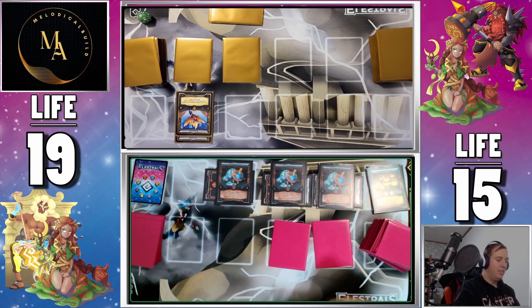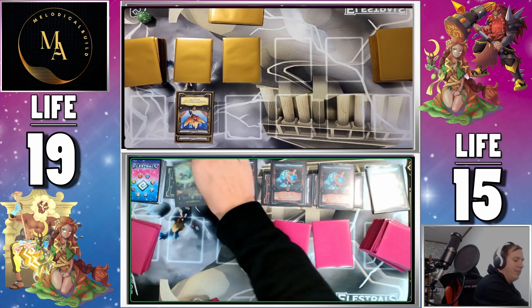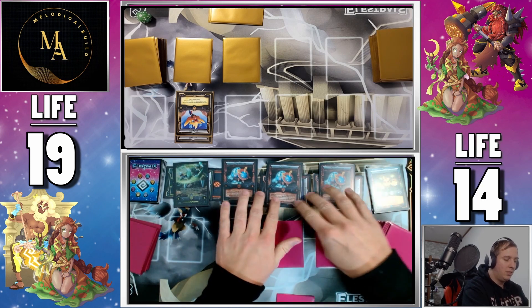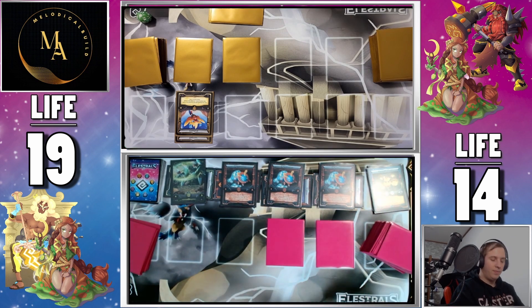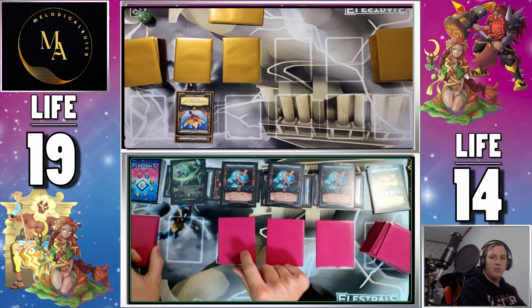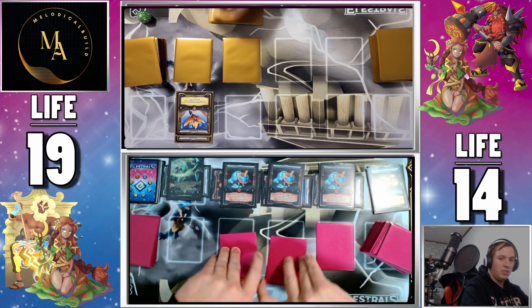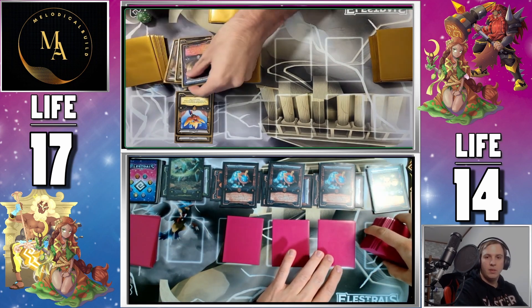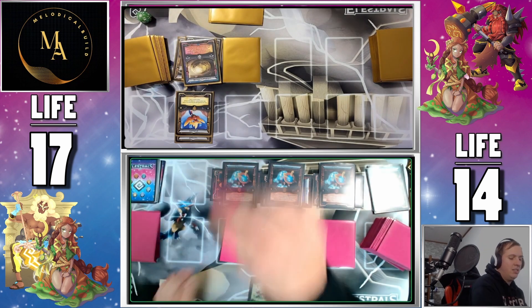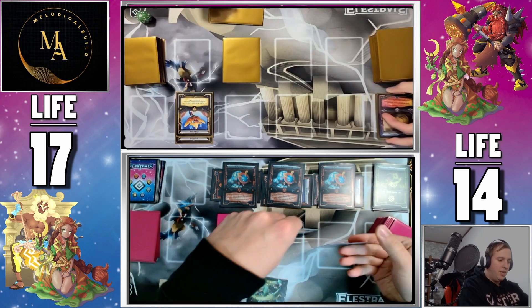I'll draw. I'm going to attempt to summon Viceris. Yeah, it's fine. I'll set a back row. I'll attempt to attack with Viceris. On attack, I'm gonna use Shield of Achilles — back to my hand. And it is your go.